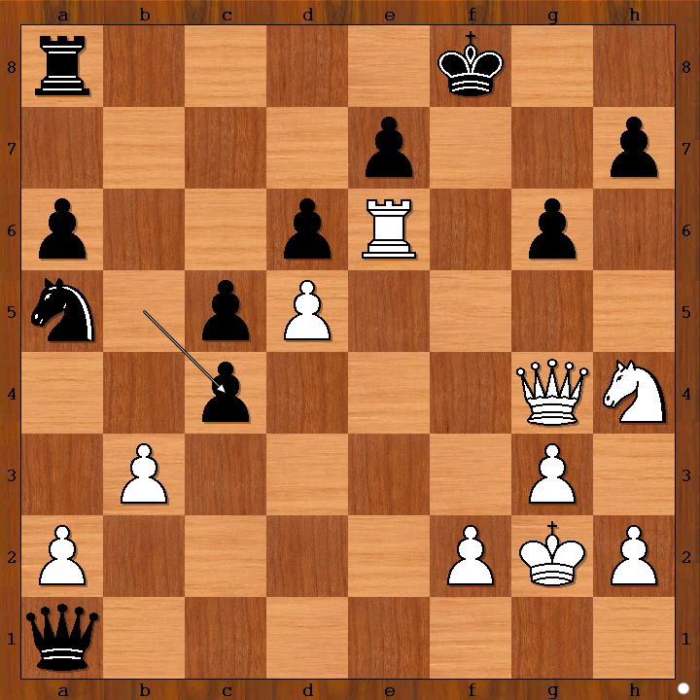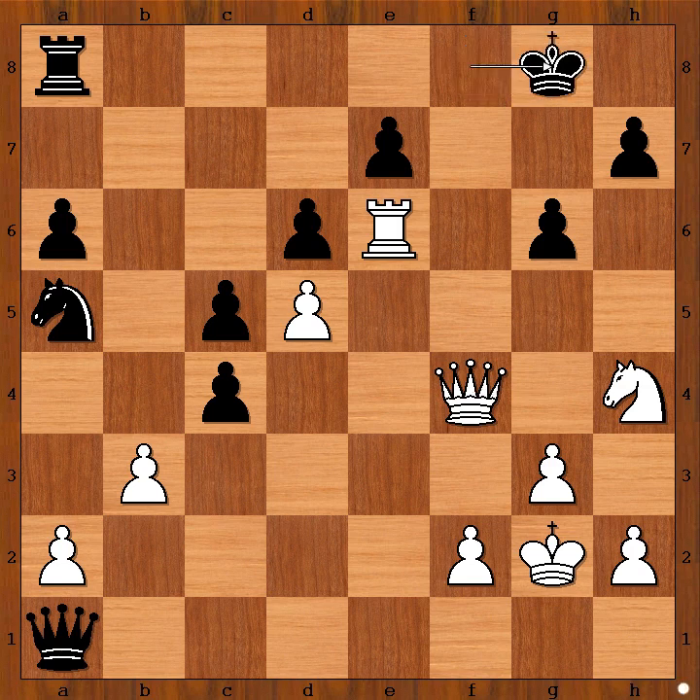Queen to f4 was played — this is check. King to g8. White played a move and black resigned. The move is? Please pause and find the move that Rapport played in this position. What did you find? Knight takes on g6 — and Seres resigned in view of the continuation.